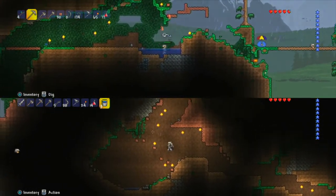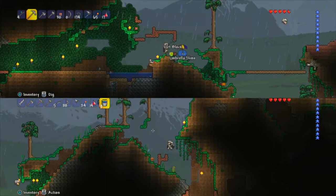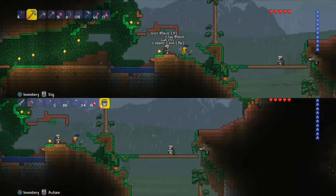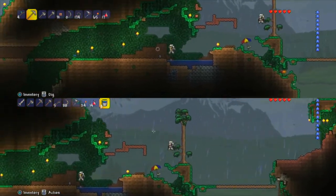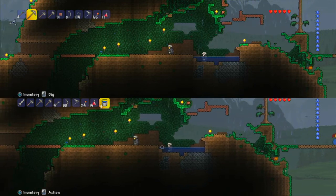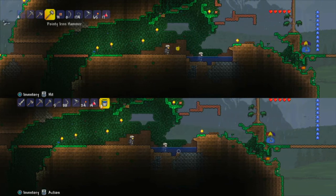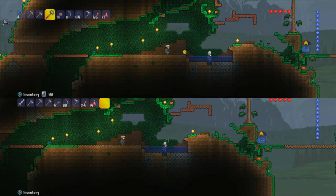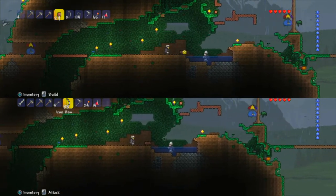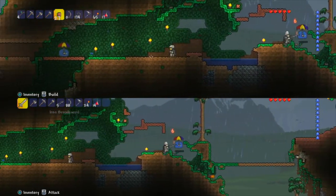We need lava to make obsidian, but that's for a different video. I need you to make the wall over here longer with some kind of blocks. Just put the water — okay I did it. Now this should be good to fish in!